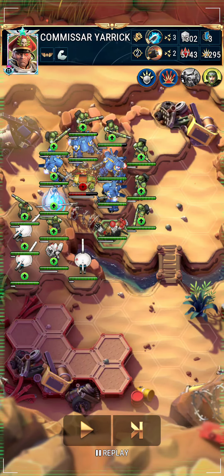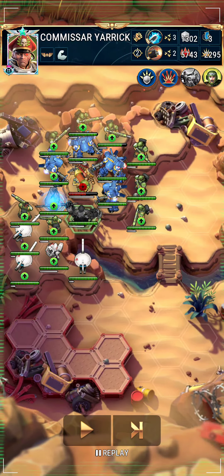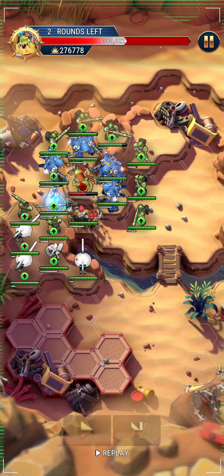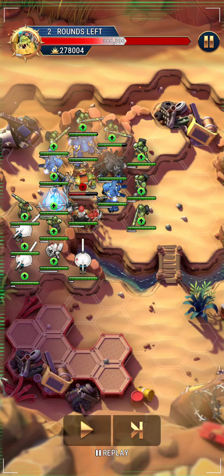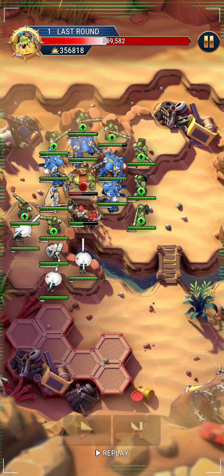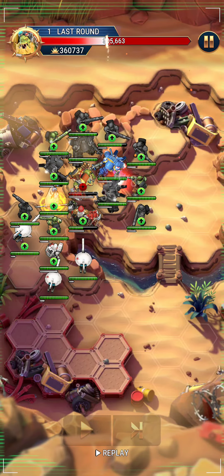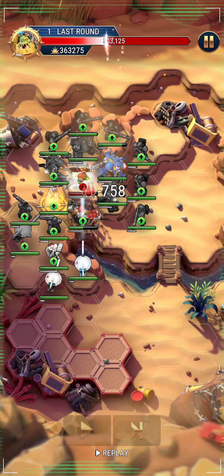That allows us to move Yarrick in and keep Gibba locked into melee. He should hit Aonchi for the rest of the battle — maybe Yarrick, probably Aonchi. He goes for Yarrick, but it's the last round. As you can see, we got another huge hundred-and-something thousand damage.